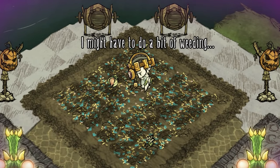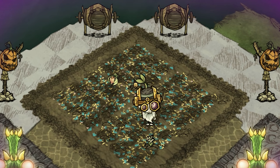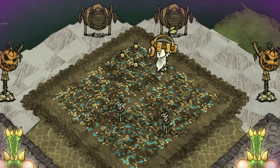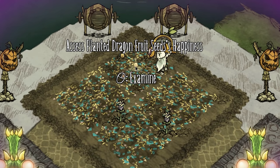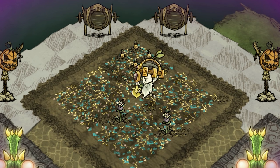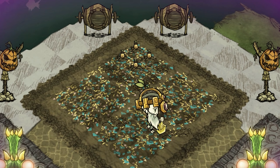If a plant is near a weed it'll get the killjoy stress, so the minute you see a plant complaining about this you want to locate nearby weeds and dig them up. Be more attentive to this in spring when weeds are more likely to pop up from empty farmland. If you're filling your plots with specific plants then no worries, but even a weed in a nearby empty plot can affect plant happiness, so be vigilant.